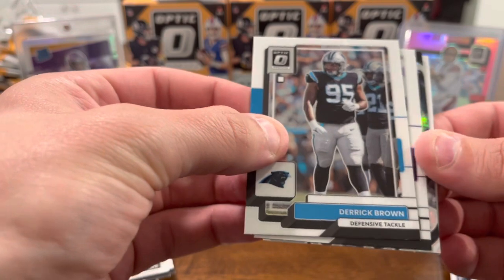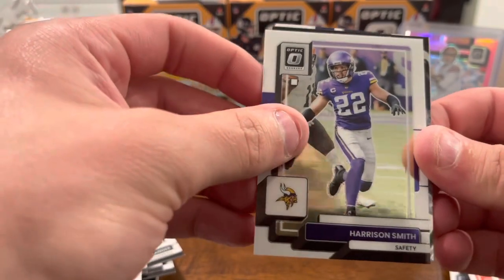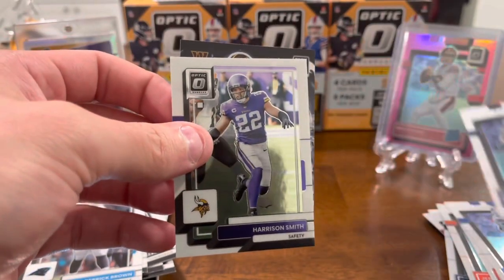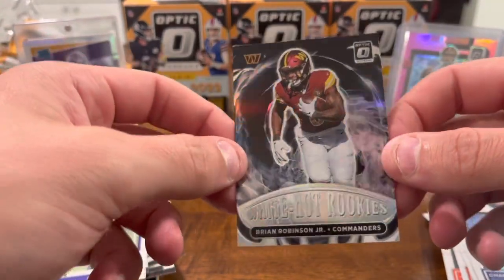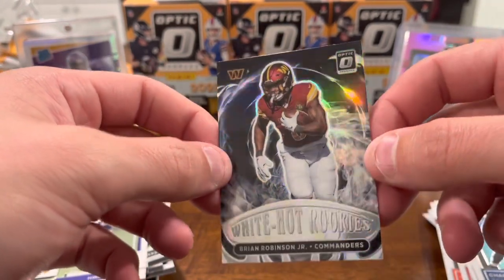Last couple packs: JR Alexander, Jacoby Myers, Daniel Bellinger pink, and Khalil Shakir Bills base. Some of these Optic boxes — man, not great at all. Hmm, that's something there — who knows — Derrick Brown, Harrison Smith. Let's see what it is: Charles Cross, probably just an insert... oh, White Hot Rookies! That's a sweet insert, I've seen these in the past. Brian Robinson Jr. — cool card.